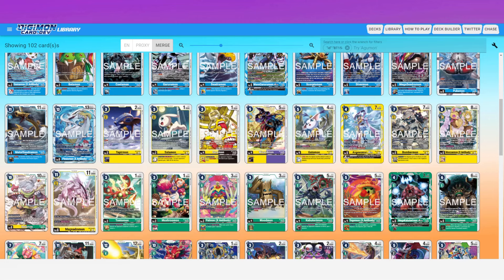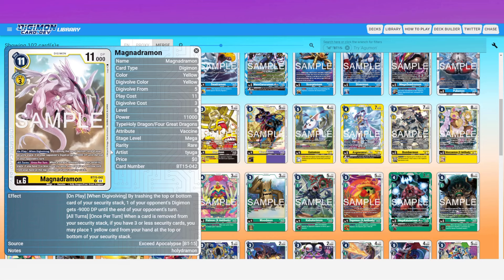Card number six: MagnaAngemon Ace. On play or when digivolving — only a three evo cost — by trashing the top or bottom card of your security stack, one of your opponent's Digimon gets minus 9,000 DP until the end of your opponent's turn. Very similar to AngeWomon Ace but it's minus 9K. Then all turns, once per turn, when a card is removed from your security stack, if you have three or fewer security cards, you may place one yellow card from your hand at the top or bottom of your security stack — your choice.